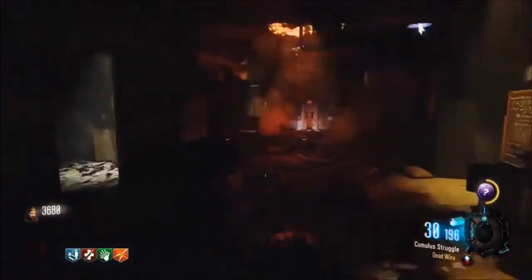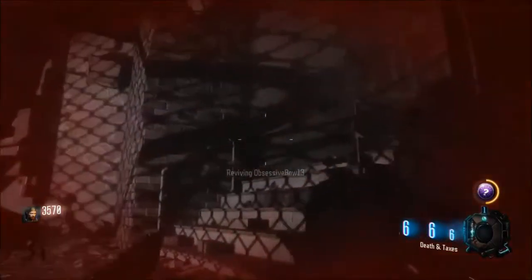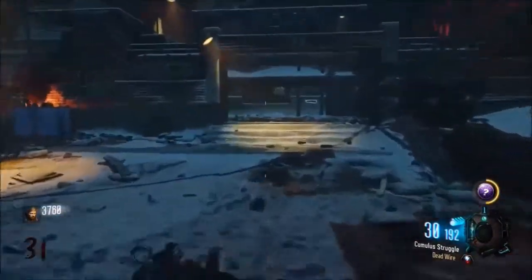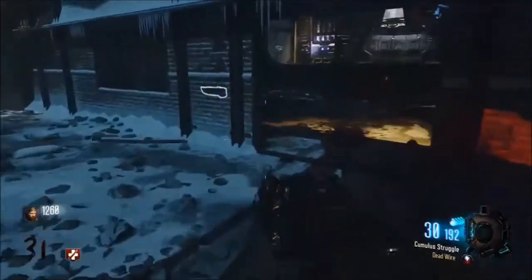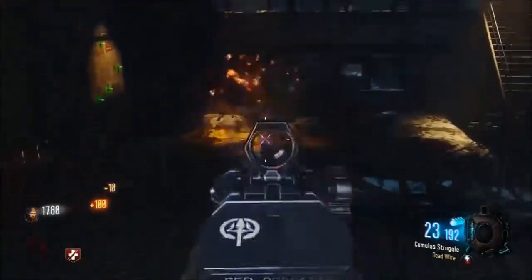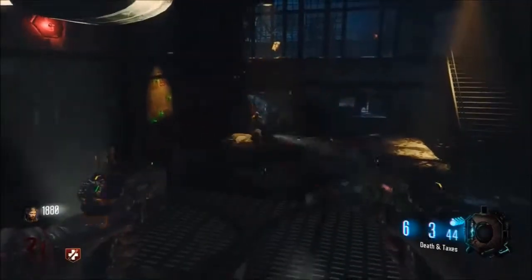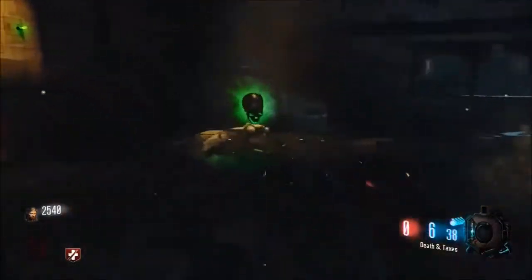Now we're up here in the higher rounds. Going down this alleyway was a big mistake — try to avoid that alleyway, it's very dangerous. I think this was my last chance; I had one more shot at quick revive but I couldn't get to it, so I had to go straight for Jug. This is where the gobblegum came in really handy — spawned me a nuke, that was clutch. Make sure you also know exactly where the perk bottles are that you're going to need, because sometimes Jug is going to be in dead man's corner and that can be extremely risky to try to get mid-round. Hopefully when you try this challenge you'll have the perks in decent positions.